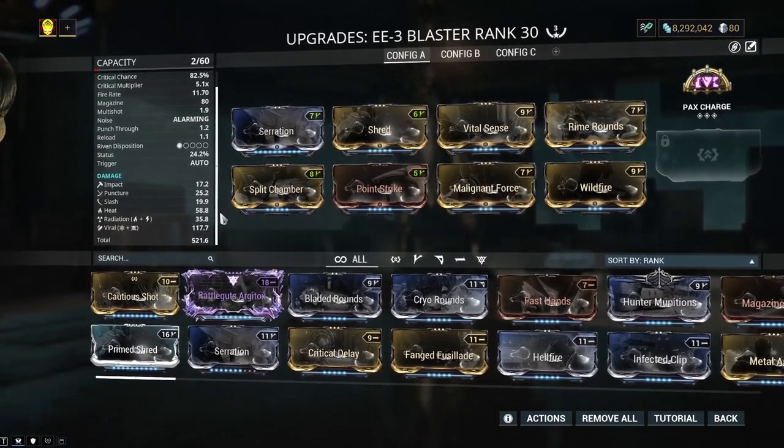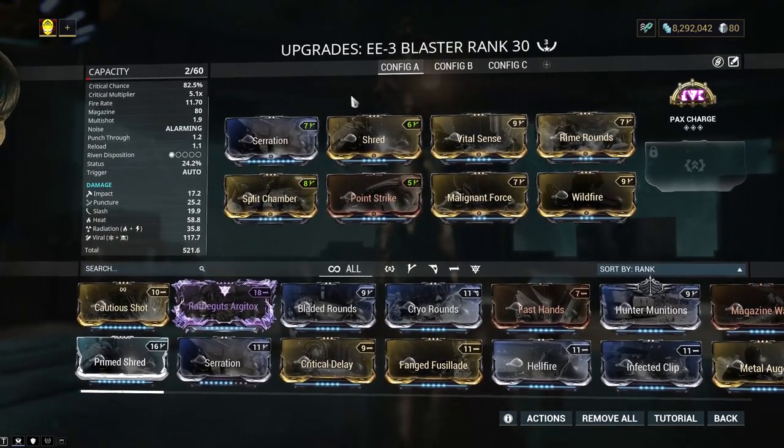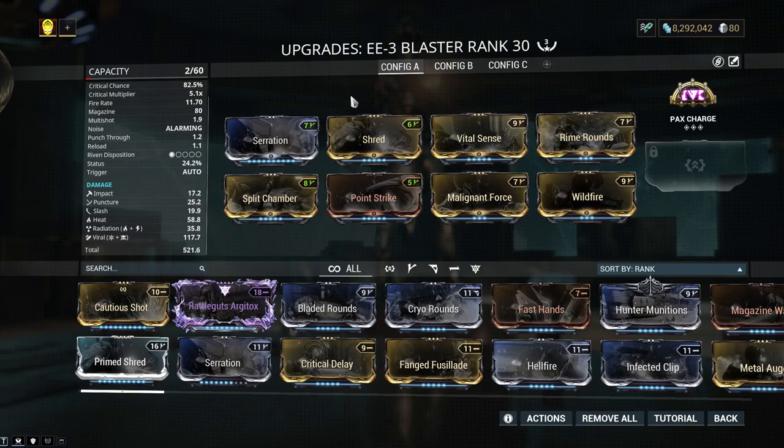Some people say you got to get a Riven to get rid of impact, but here's the thing — I've done it, and you do nothing against high-level Corpus. Impact is easily one of the best status types to get through shields fast. You can't always just build toxin; some weapons you just can't do that. And you can't just build gas, because gas is garbage now.